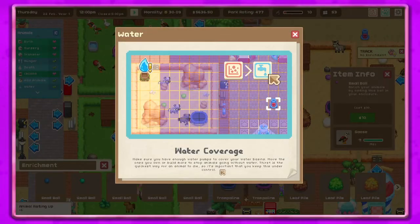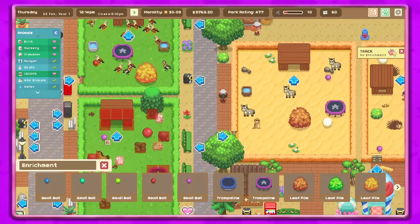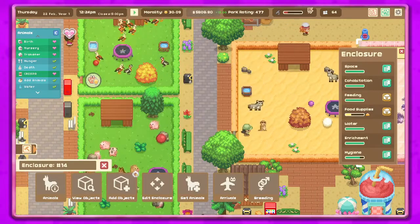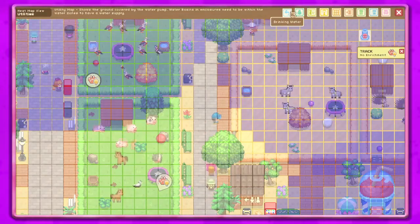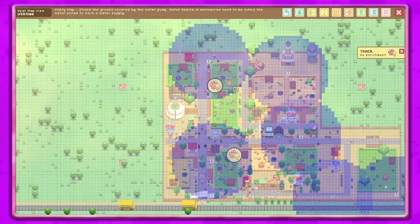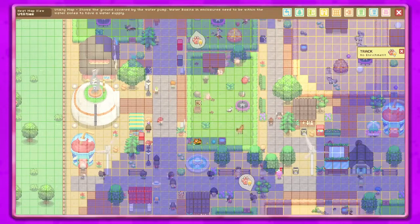All right, water coverage — let's check our heat map. There's a new animal variant available in the shelter today, cool! Which one is water — right there. It looks like the only water that's missing is here. Oh, that's why that had an exclamation point — I gotcha.